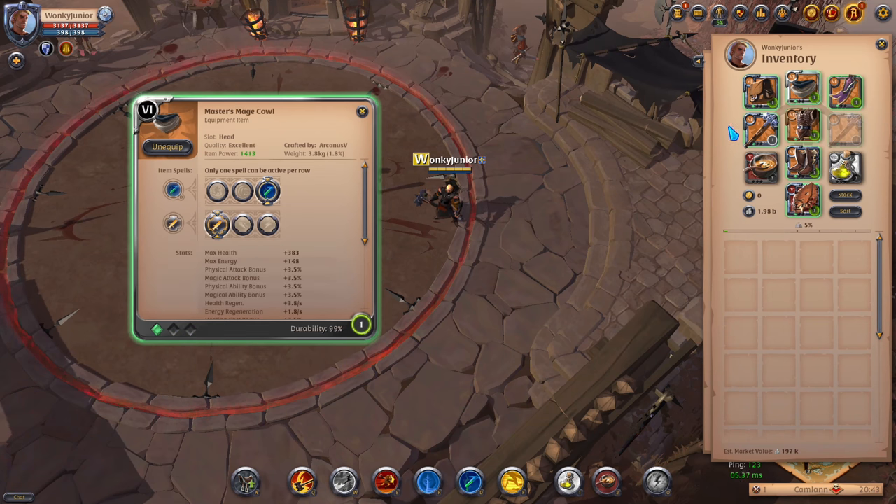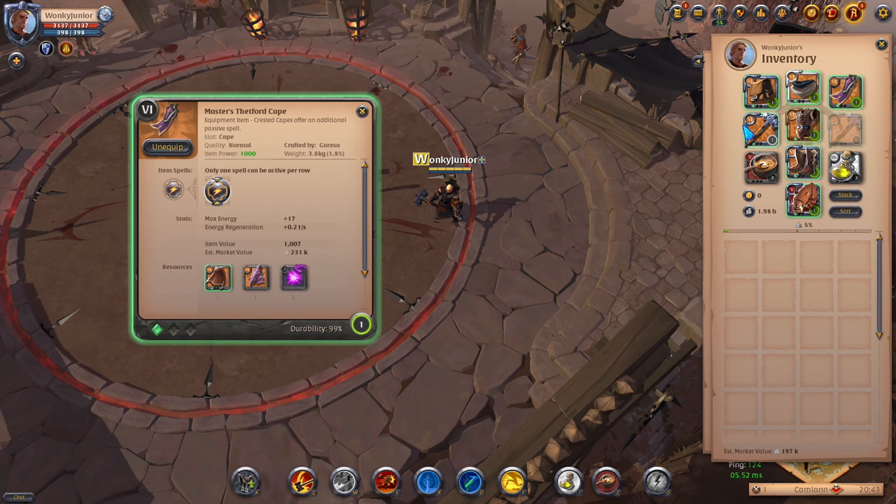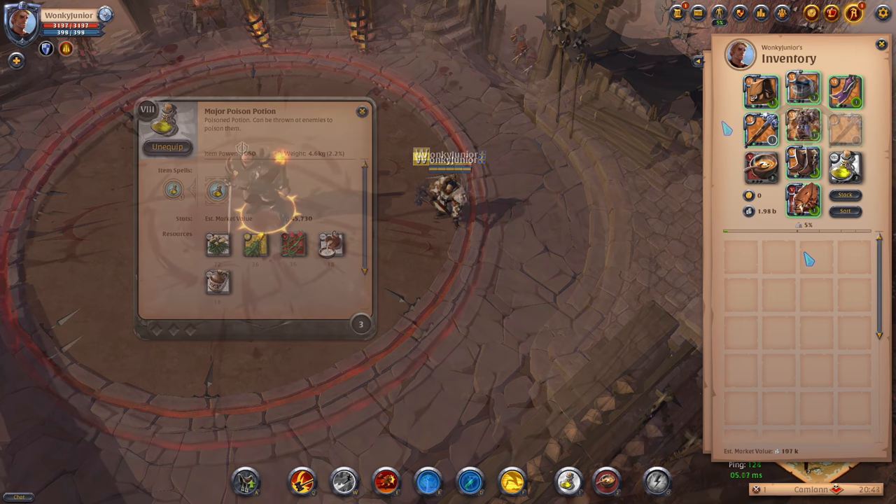For the helmet, pick the Mage Cowl and go with the 3rd ability and 1st passive. For the chest armor, go with the Assassin's Jacket and pick the 3rd ability and 1st passive. For boots, go with the Hunter's Shoes and pick 3rd ability and 2nd passive. For the cape, go with the Thetford cape, and for consumables go with the Cabbage Soup and Poison potions.